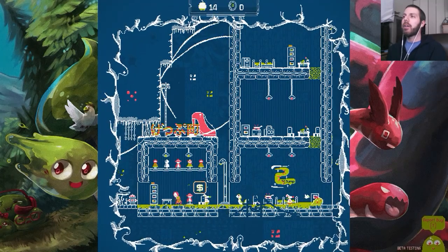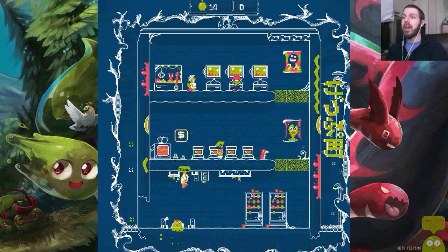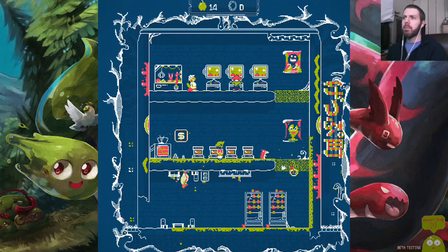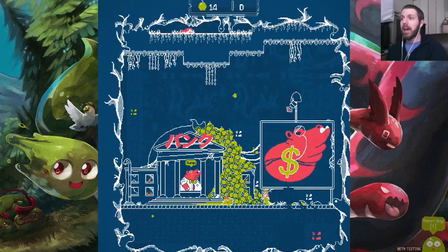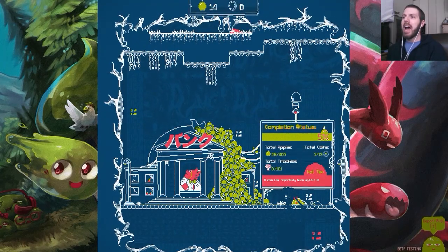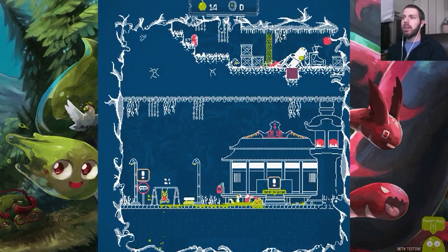There are also style options — cosmetic stuff — so you can make your character look different, for both the slime and the bird. There's an arcade mode that's not yet available in this build. This is still a work in progress and not the full release, so I don't have everything yet. You can also see your apples, trophies, and coins.